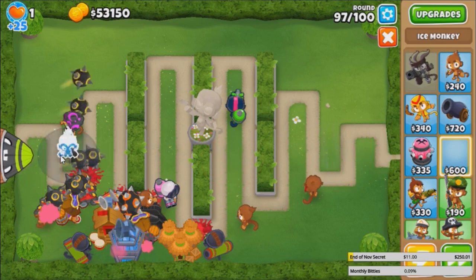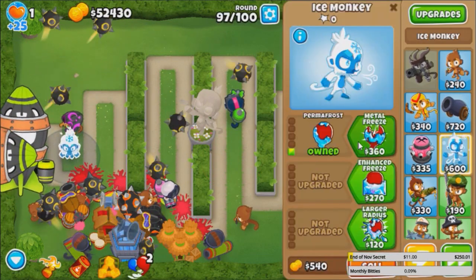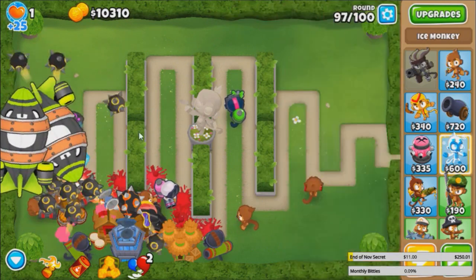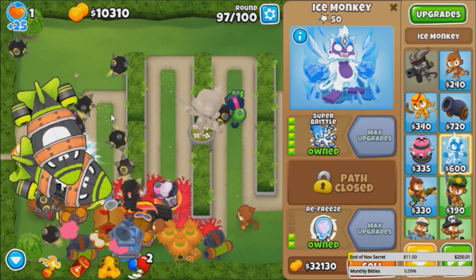We got one little sneaky Ceramic leaking by — that's why it's a little iffy just relying on this one Juggernaut. What do you say to adding Super Brittle? Just to make the process a little faster — 5-0-2. Basically supporting the Juggernaut in any way we can: making the bloons weaker, making the MOABs weaker.